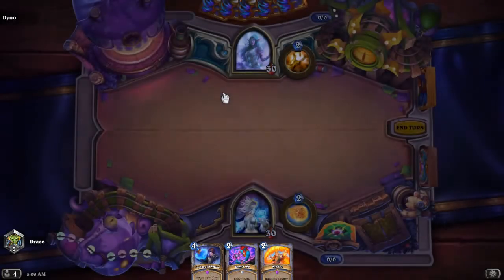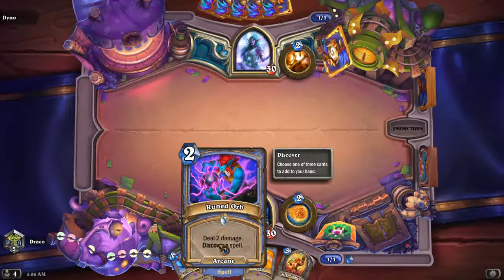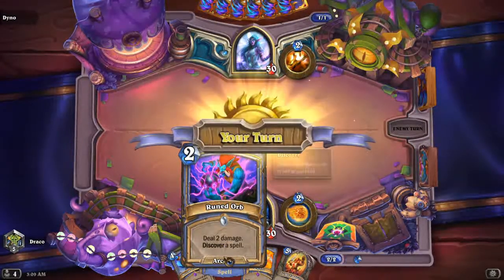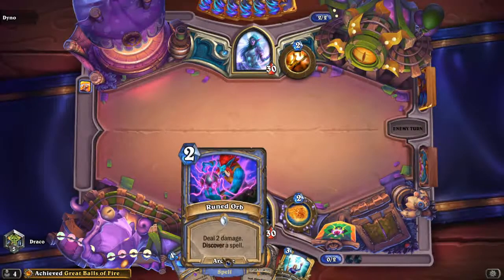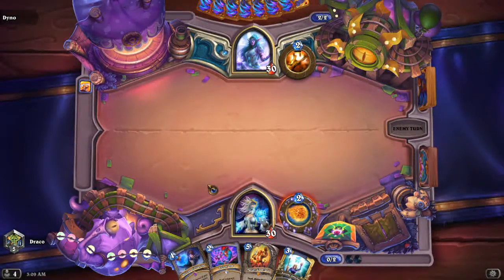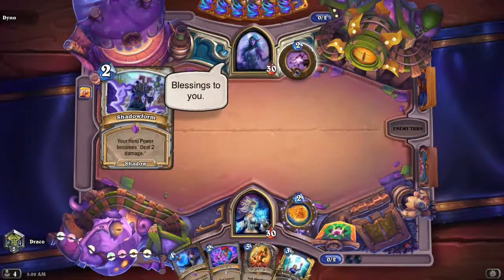Ruined Orb is pretty good. According to me, Ruined Orb is one of the best cards - this card is gonna see play in every single mage deck. Two mana, no constraints, discover a spell, deal two damage. That's just busted, that is really really busted.